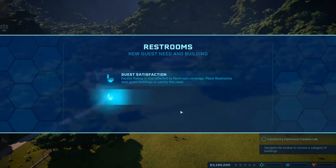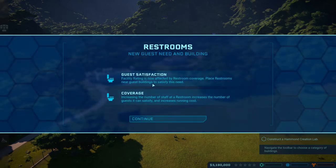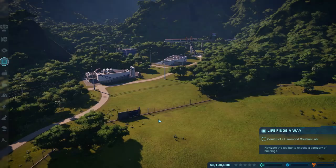Alright, we also have new guest need buildings. It looks like the island is outfitted by restroom coverage - okay, that's new, at least since I last played. And increasing the number of staff at a restroom increases the number of guests it can satisfy, and increases running cost.